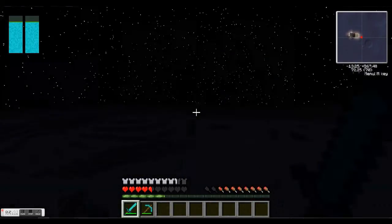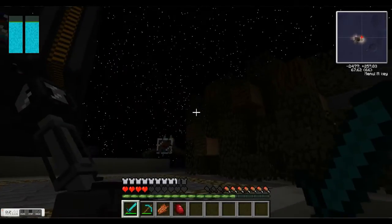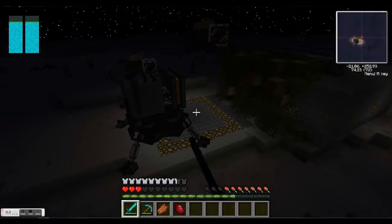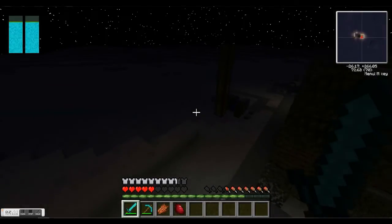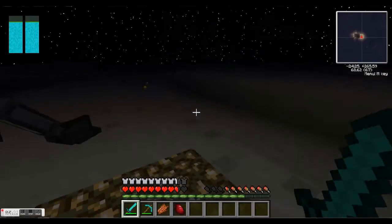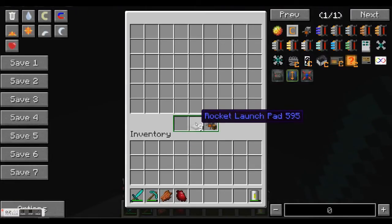Because obviously you can just keep jumping and you might keep missing them. We've got some skeletons over there, and a creeper. To get out of the rocket you right-click. And before you start making a moon base, right-click the launch pad and it will give you your fuel that was left over from the launch pad and the tier one rocket.